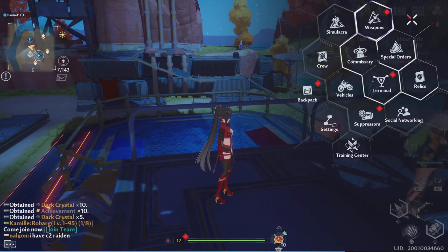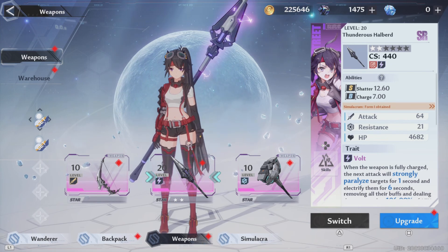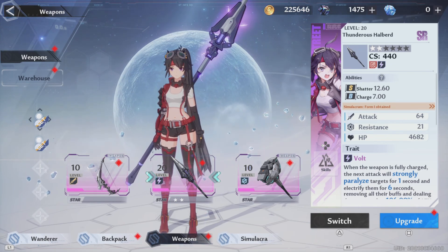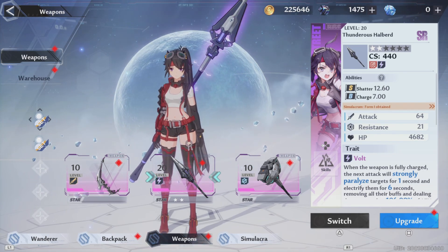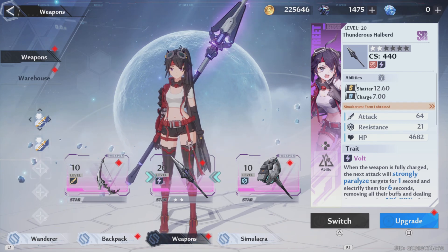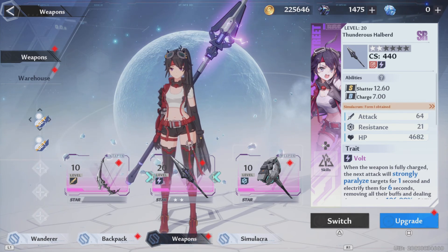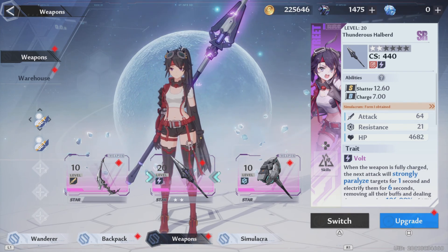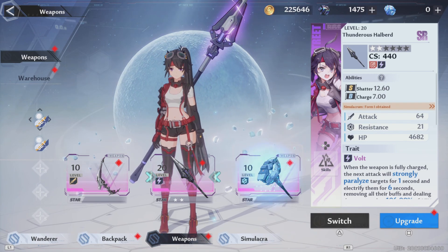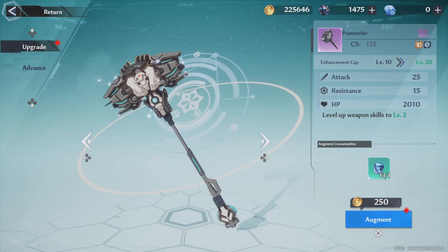Let's go into weapons. When you go to enhance a weapon, use the left analog stick to navigate — press down to reach the sets, then scroll sideways to highlight different weapons. Once you've highlighted the weapon you want to upgrade, like this hammer, press X to select it and confirm it's the active weapon, then hit Upgrade.